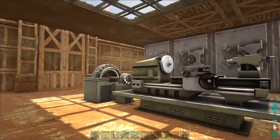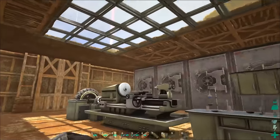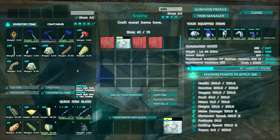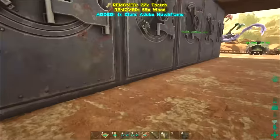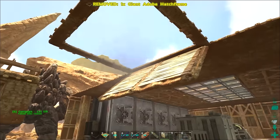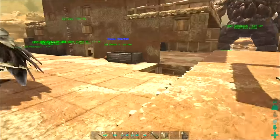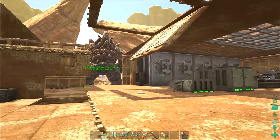The idea for up here to close it off was to use one of these giant adobe hatch frames, then have the ramps come down with a hatch frame on top so I could close this off — I think that'd be pretty neat. But I've got to figure out a way to make this work. I'm going to build some thatch so I don't waste materials while I figure this out. We'll see how it turns out.